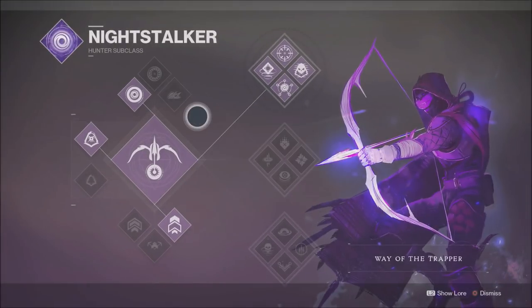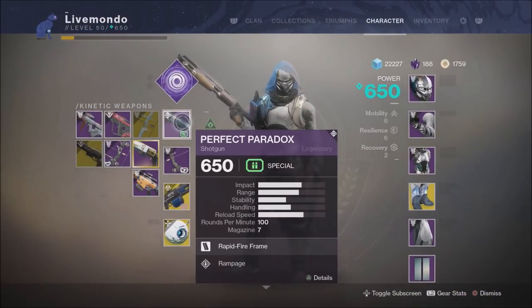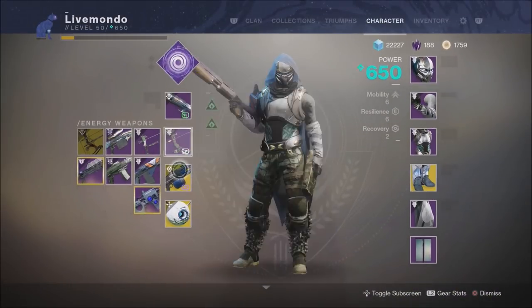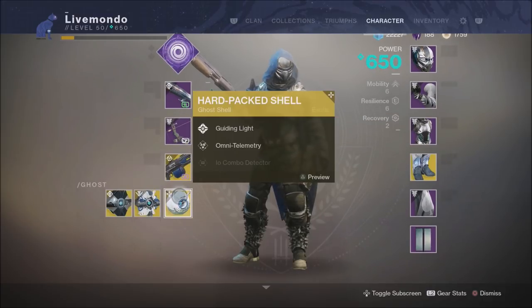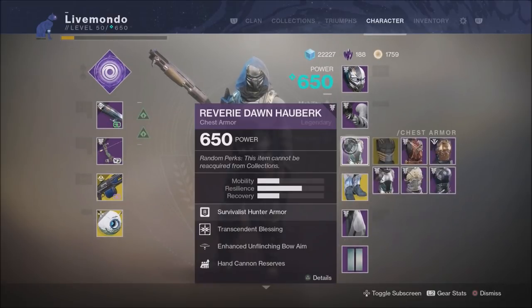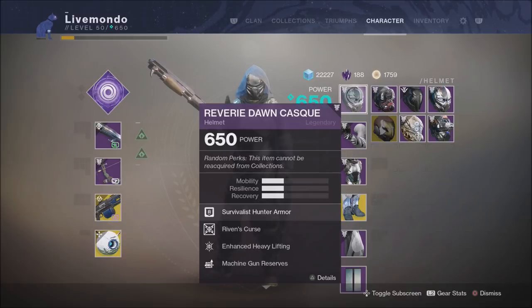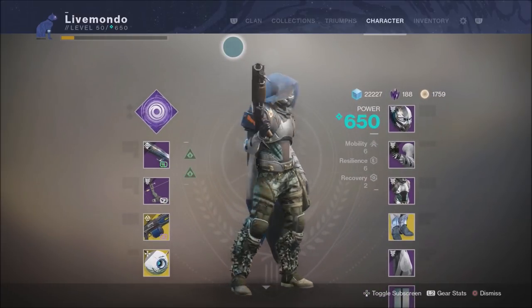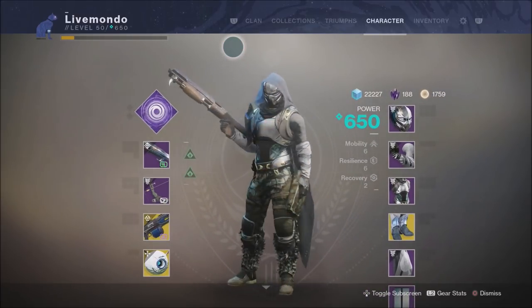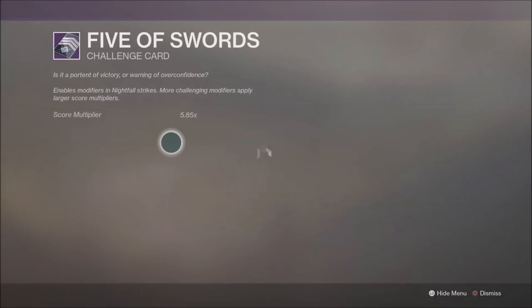Hi guys, welcome to the video. This is my solo run of the Inverted Spire Nightfall — this is a 100k run. I'm doing it on Night Stalker, top tree of the subclass. I'm using Perfect Paradox, Subtle Calamity, and Thunderlord. Orpheus Rigs is my exotic boots because they help you get your tether back. My helmet has Machine Gun Reserves and my gauntlets have Machine Gun Scavenger.